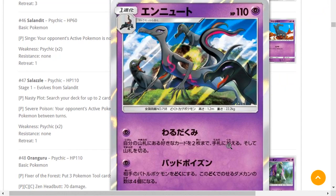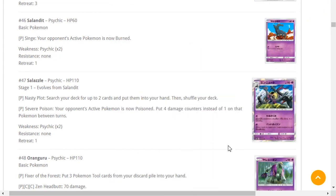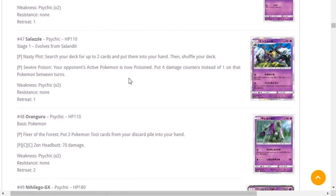New Salazzle — it's a Poison-type which is nice. Nasty Plot searches your deck for up to two cards — not as good as Talonflame but decent for a one-energy attack. Severe Poison poisons the Active Pokémon for four damage counters instead of one between turns. Between Severe Poison and the Vespiquen you can do at most 80 damage between turns on a one-energy attacking Pokémon with 110 HP. You do lose to any deck that plays Acerola and Guzma like Golisopod. 80 damage is also just not enough and it's your attack for the turn — not very meta defining.